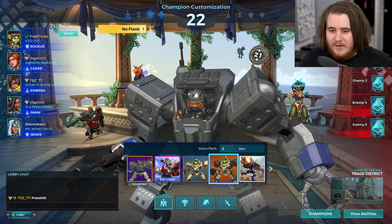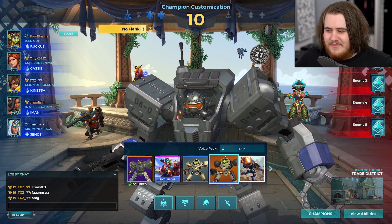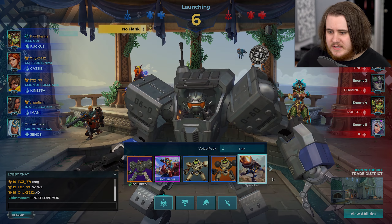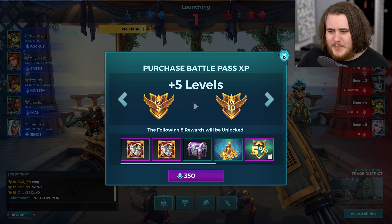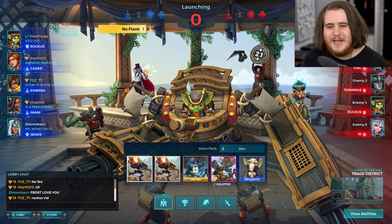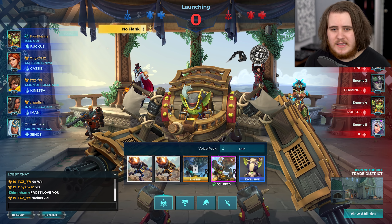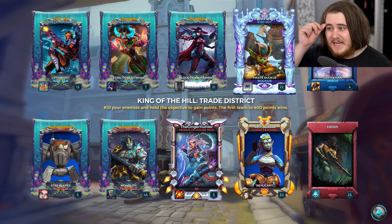We've got King of the Hill Trade District as the map — shoutouts to TJZ77. That is the Knessa. We also have a Cassie, Imani, and a Genos. I need to remember to use a skin booster and pick the skin because I nearly forgot. There's still that bug where it tells you to buy the levels but we grabbed it. We're up against Strix, Ying, Term, Ruckus, and Io. Ruckus on both sides, and they have two healers and two tanks. This is King of the Hill, this might be a pain.